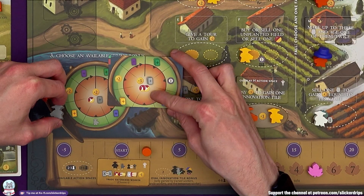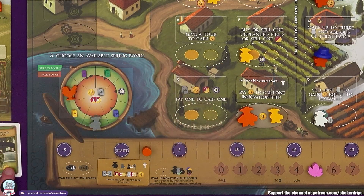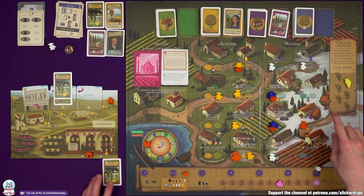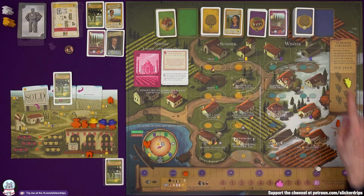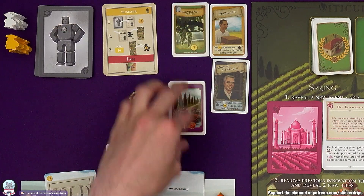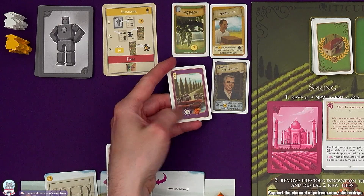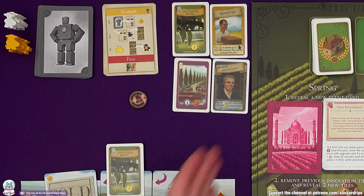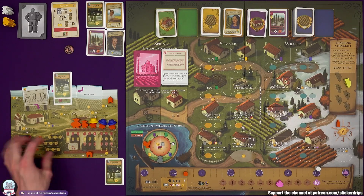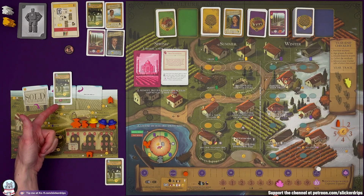Now this order can be fulfilled — I'm going to fill an order with my last worker. I need to give in a four red and a two white. I've used a five and a three. For that I get three points — I'm actually on two points now, 23 away from the win. And one residual payment. The first time any player gains at least two points this year, cover the wake-up track with upgrade card two.